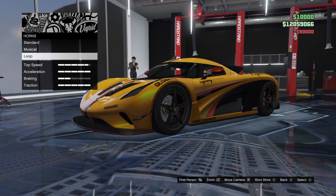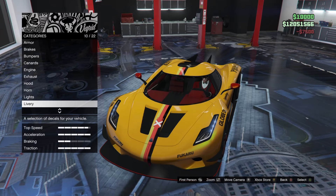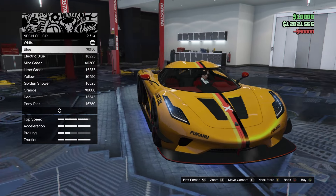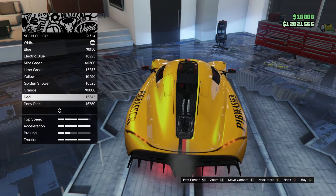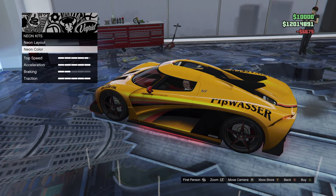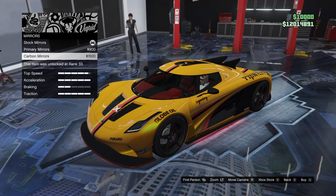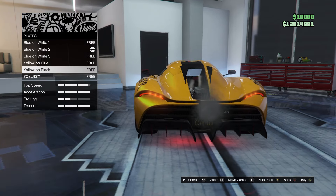Let's pop a neon kit on this thing — why the hell not? Let's go for red. The red looks quite cool. Pony pink — what the hell? Okay, let's go for the red. Mirrors — primary mirrors, carbon mirrors. I like having the red ones. Let's definitely go for the yellow on black for the license plate.